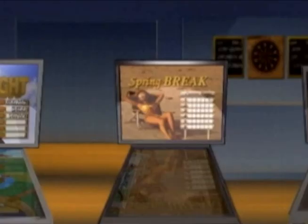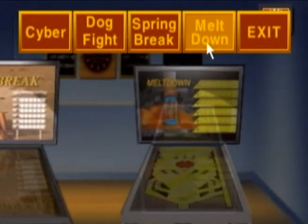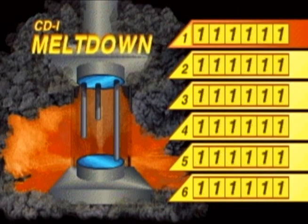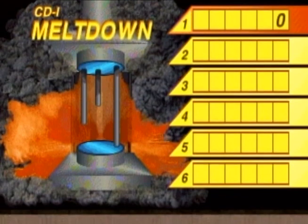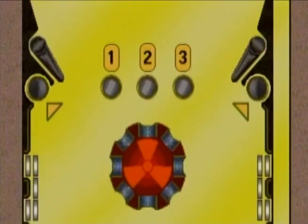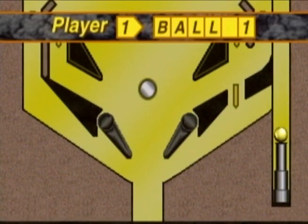The last one is called Meltdown — it's more of a futuristic uranium-based game. You shoot it up and there's an opening where it's counting down numbers. You can play up to six players on this game, though getting six people to play is kind of crazy. There's the uranium — that red there — and if you get your ball in there you get extra points. Just like the other games, you get flippers at the bottom and the right and you shoot it.